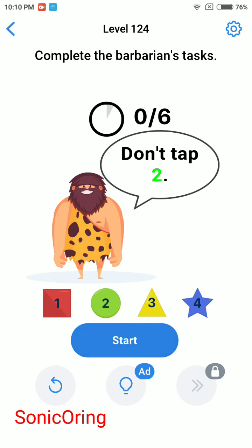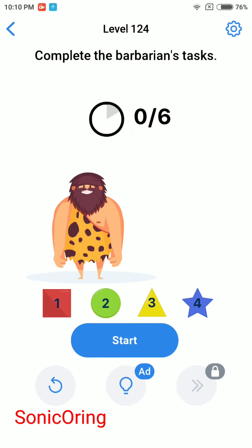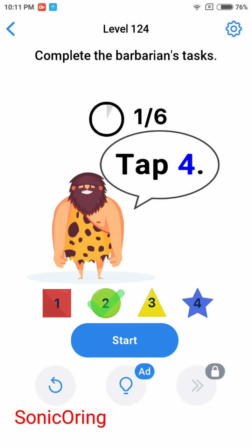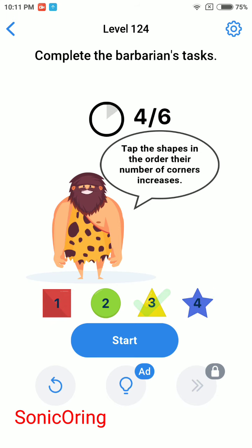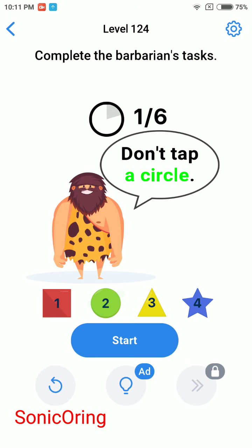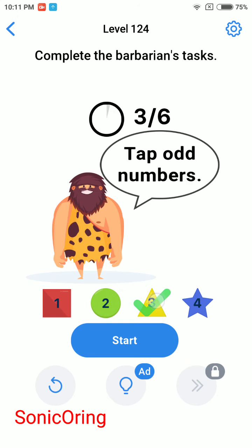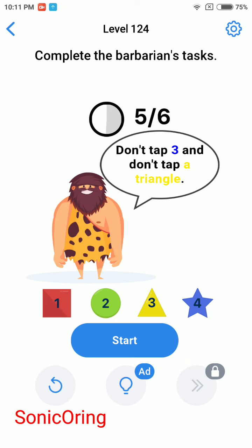Start: don't tap 2, tap 3, don't tap circle, tap 3, tap green, tap out numbers. Sorry, missed one - let's start again. Circle 4, don't tap green, tap out numbers. Circle 4 - sorry. Don't tap yellow, don't tap circle, don't tap 2, tap out numbers: 1, 3, 4, 6 - don't tap 3 and don't tap triangle.